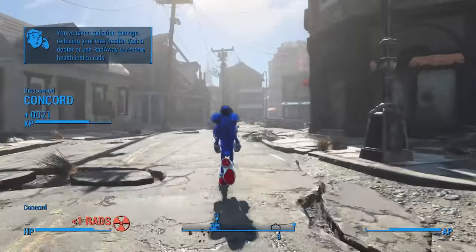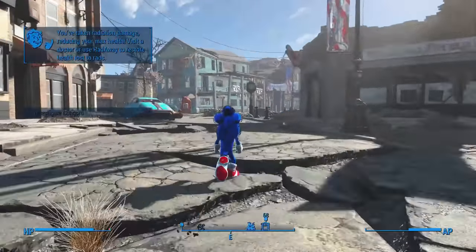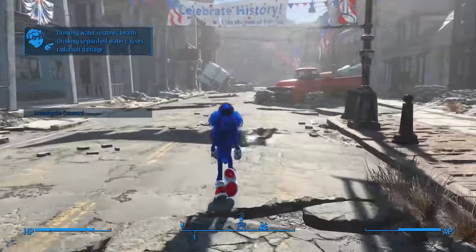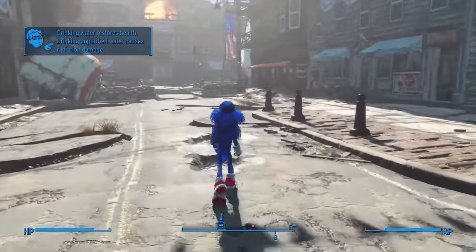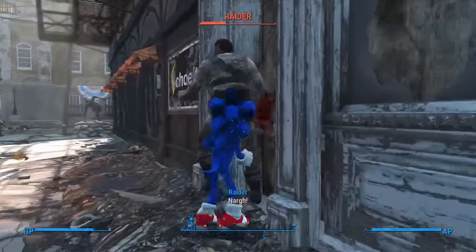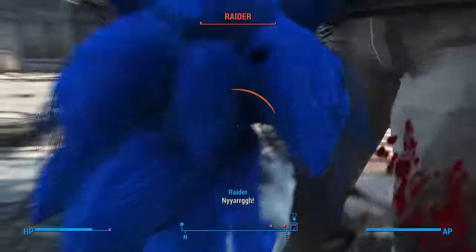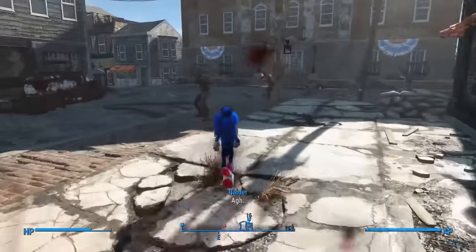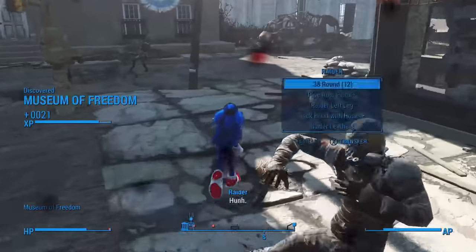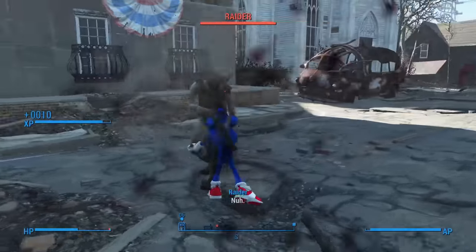Now is as good a time as any to explain how combat is going to work this time around. When you start running there is a brief moment where you will be at normal speed before you start going super fast — it honestly helps the running feel a lot smoother rather than just going from 0 to 60 at the slightest tap of the stick. Only when you are moving this fast are your punches also just as fast, as you can see me demonstrating on this Pro Raider, who gets stunlocked by my sheer speed. For a lot of this run, as is in character, I will be running straight into enemies or around them to get enough speed before charging them down with my onslaught.